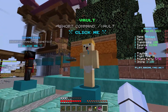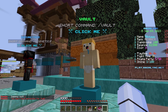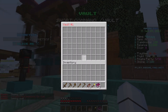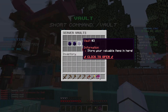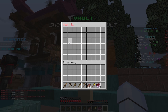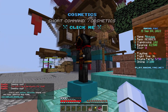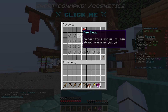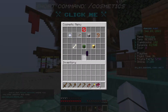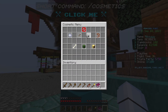Here we've got vaults — this is your private vault where you can store anything you'd like. You only get one vault at member rank but it's really useful. Then we've got cosmetics, which are really cool on this server. You can get particles like shadow walk, rail rain, and cloud, arrow effects like flame arrows, death effects like confetti death, and balloons.